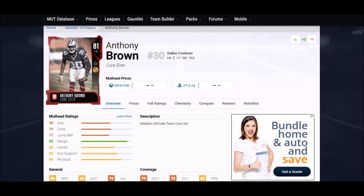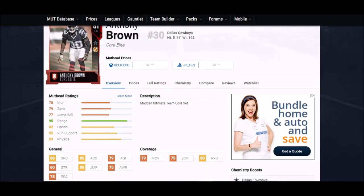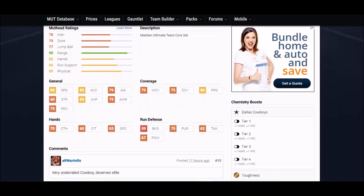First up on the elite card section — he's not going to be the cheapest, but he's 81 overall so he's on the lower end. It's Anthony Brown. He was a rookie last year with the Dallas Cowboys. He's five foot eleven — decent height. The reason he makes this list is 88 speed, which has got to be one of the fastest in the game. He's also got pretty good man coverage and zone coverage, both in the high 70s. He's also got 70 catch — it's very important to have good catch this year if you expect them to get picks.